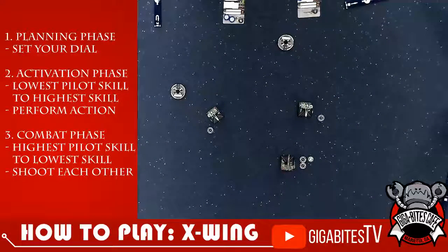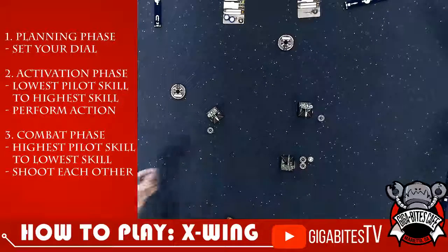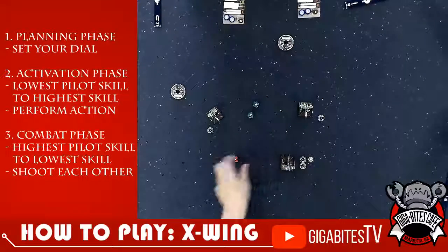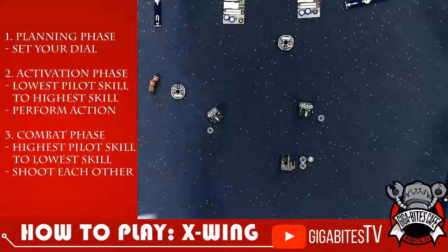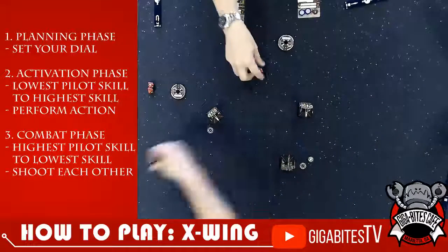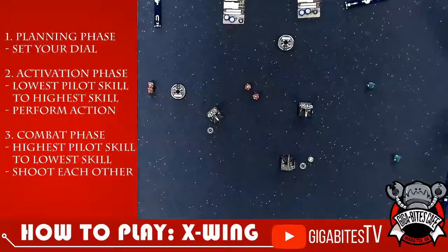He'll shoot at the guy in front of him. We are not at range one — if we were at range one, I would roll an extra red die. We're at range two, so nothing special. He rolls three dice. He only got one hit — can't do anything with the blanks because he doesn't have a target lock. The defender rolls two green dice — looking for a dodge. One dodge! And the X-Wing misses. Now it's all you for the rest of the phase. One will shoot at range two — two reds.